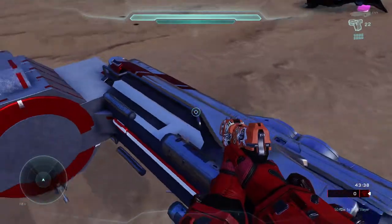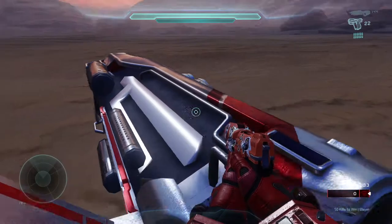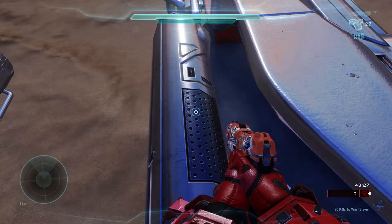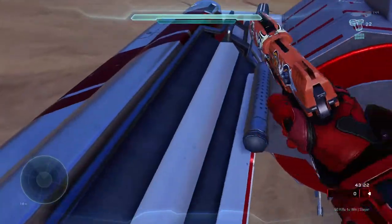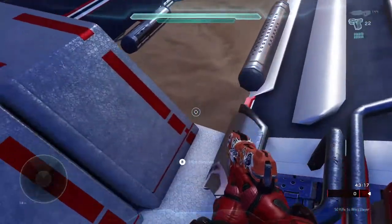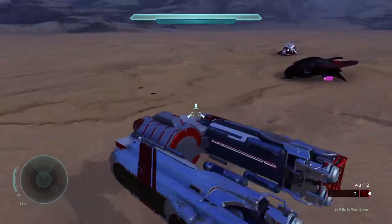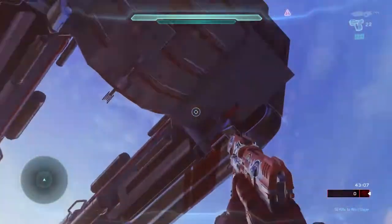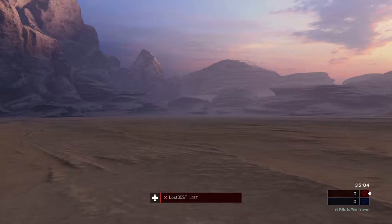I've been trying to get this prefab to work but for some reason it's not cooperating with me. I went back to forge mode and tried to set it to normal instead of phased, but for whatever reason it wouldn't let me switch it to normal or even fixed — it just stayed on the phased properties, which is kind of weird. So we can't really test if it does fly, which is unfortunate. I'm not sure if it's something wrong with the prefab itself or something I'm doing wrong.